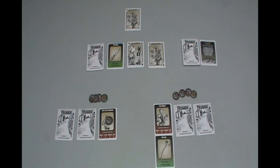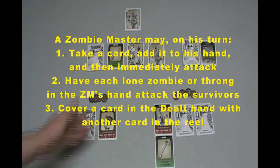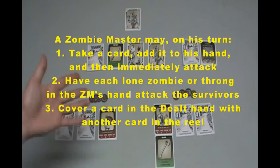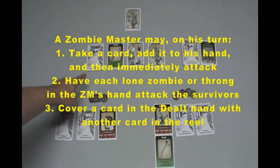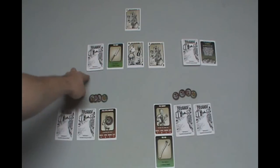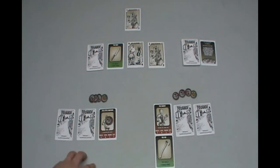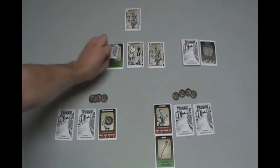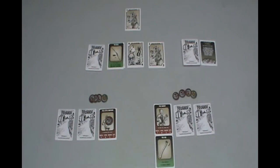Play passes over to the zombie master. The zombie master has a couple of options. He could take a card and attack immediately, or just do an all-out attack with the zombies he has, but he only has one zombie and it's a three, so rolling a three or under is not all that useful right now. Or he could cover a card — take a card from the reel pile and cover it up. This would be beneficial to the zombie master as it robs the other players of getting the knife. But he could cover up with a zombie — that's the risk. We take that card, cover it up, and flip it over. Not very good for the zombie master, because he just flipped over the rifle.